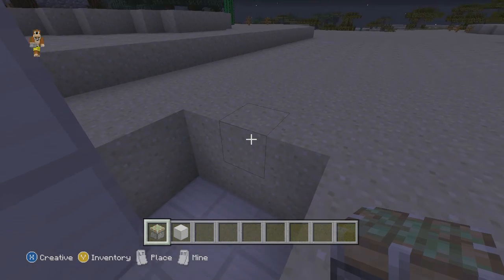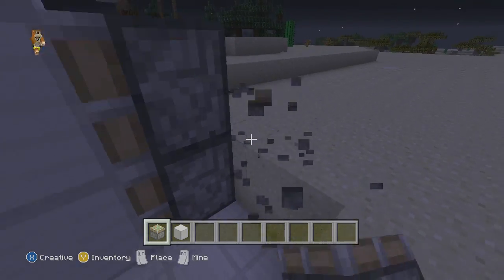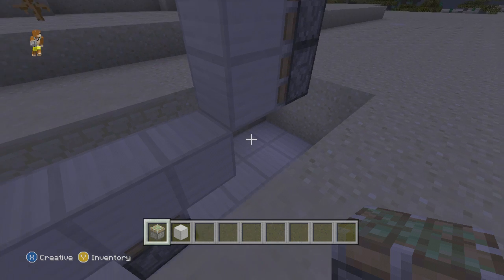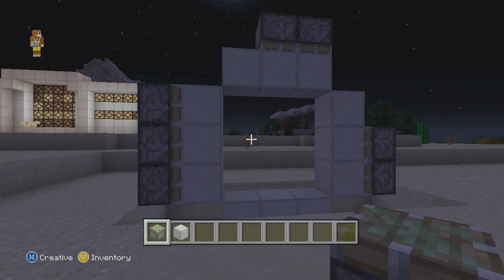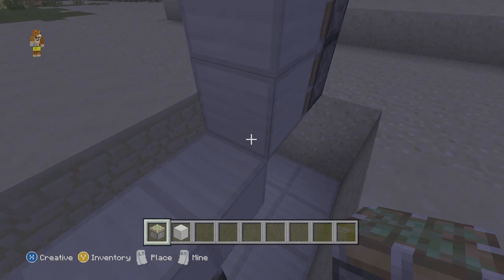Then come over here and place two sticky pistons, which is going to make it look like that. There you go guys — that is really much the whole redstone on the side. It works and it's going to be a really good build. That's right — it's on this side.